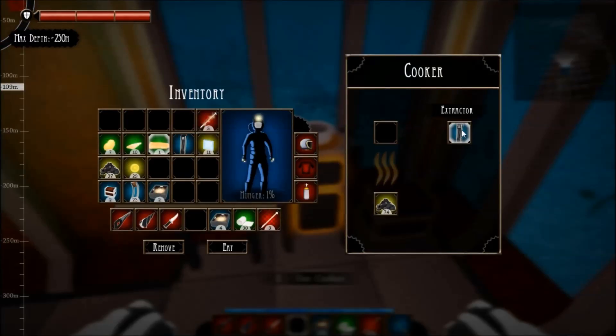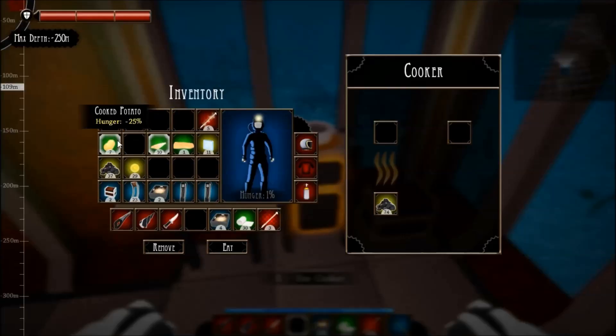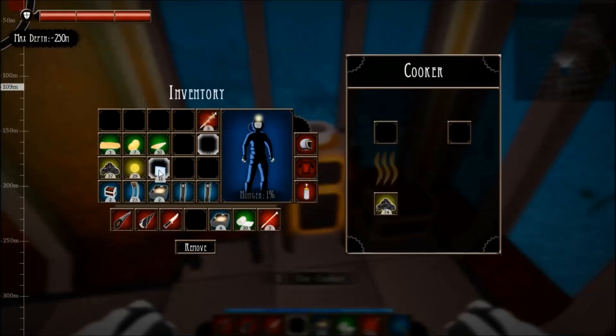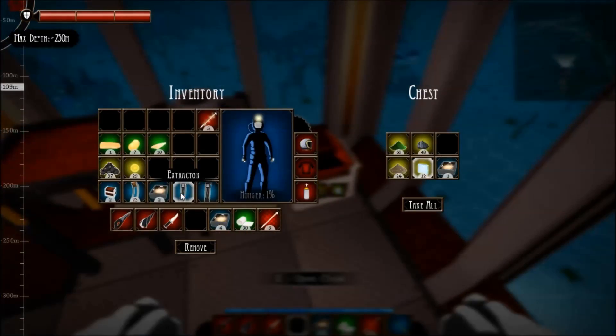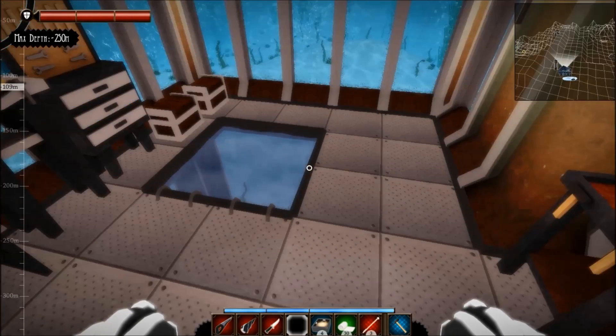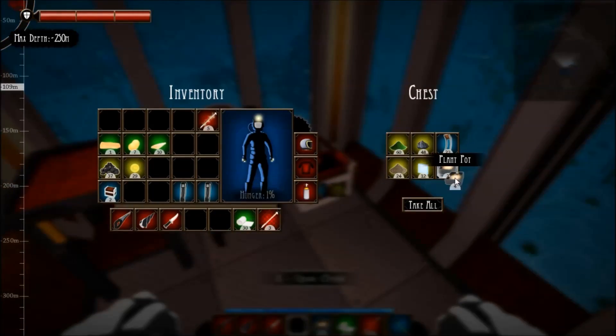Ooh, minus 40. I like that. Let's just rearrange this stuff here — I'll keep it in order of hunger reduction. I think I can just store my glass in here, my pots, and my windows. I'll keep the chests on me, and I'll take these extractors out because I want to throw these extractors down. Oh, I have more pots. How high does this pot stack? Apparently higher than that. Okay, I want to take these two extractors out and get them set up somewhere.